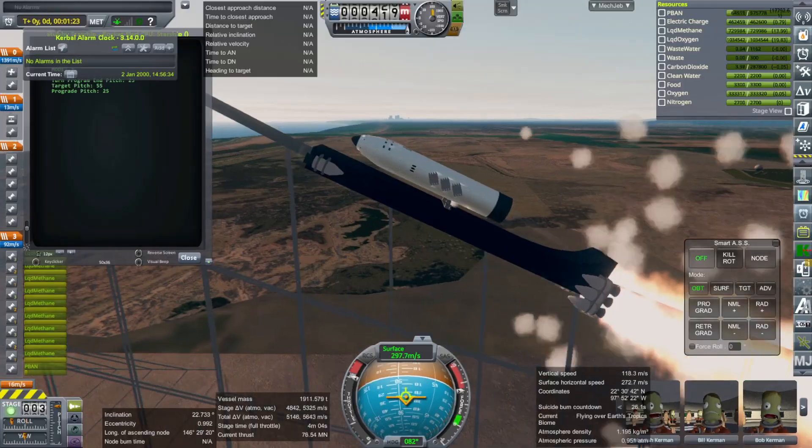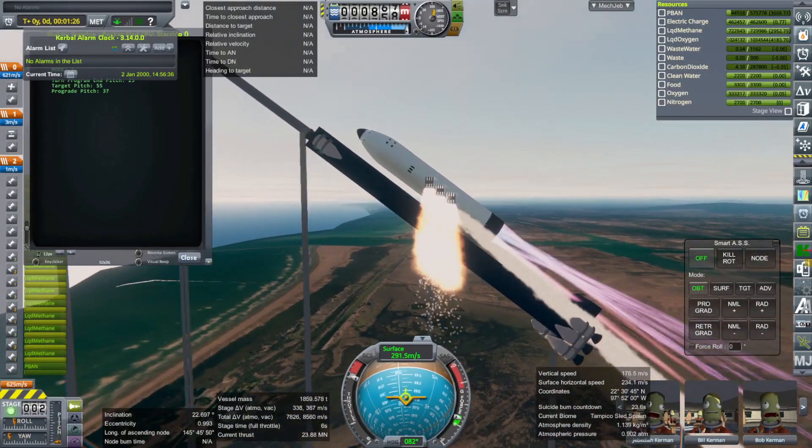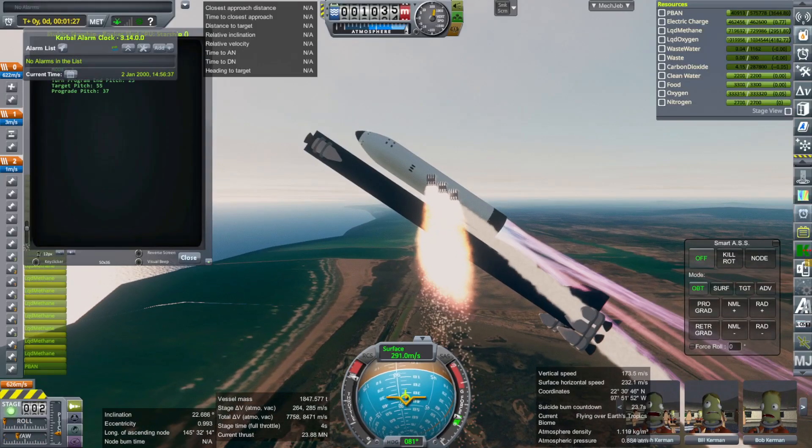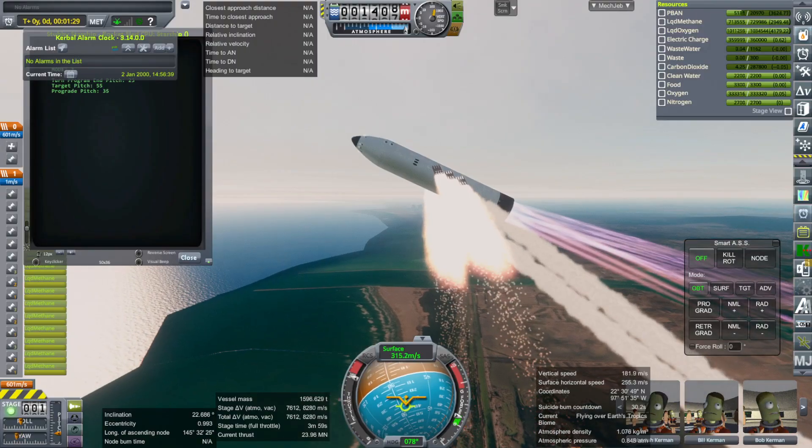So here I have my stubby Starship version without the heat tiles or fins, because I wanted it to be able to get to orbit. And here we're overshooting with the Rocket Sled because of a staging issue there.